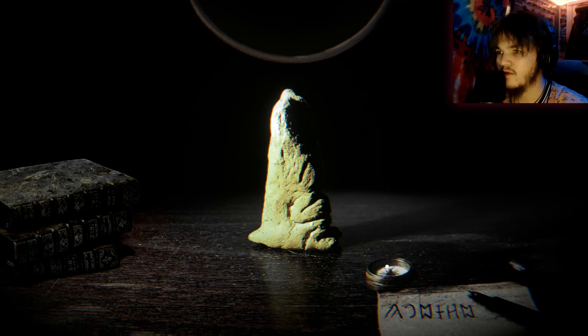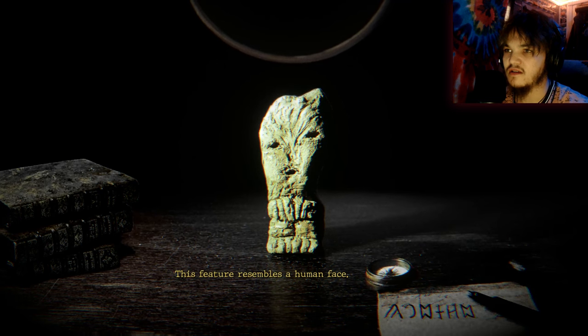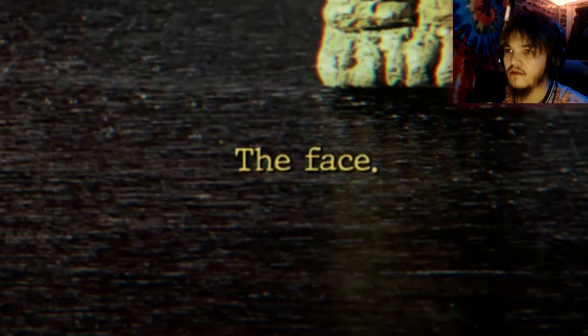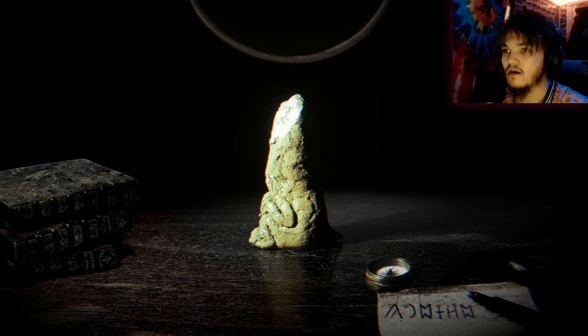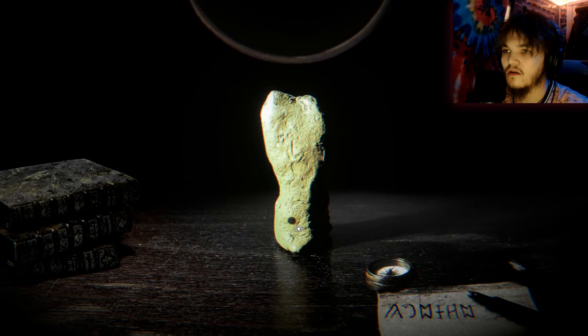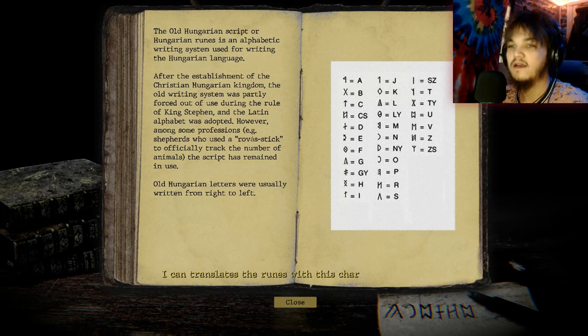Is there any other orientation that the compass will detect? This feature resembles a human face — yes it does. The face — anything else? Oh, the runes. Can we type in runes?